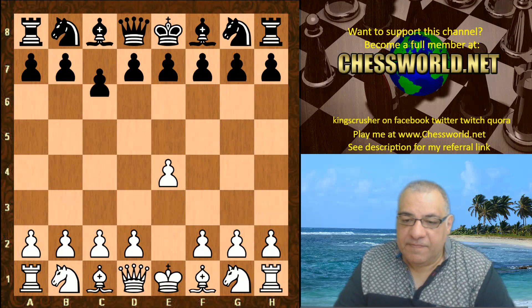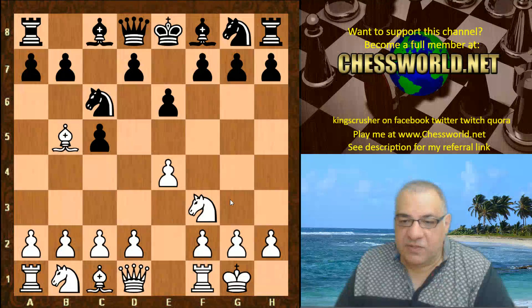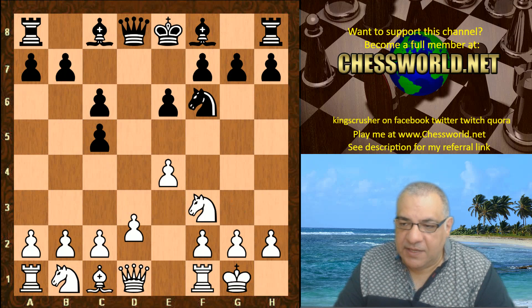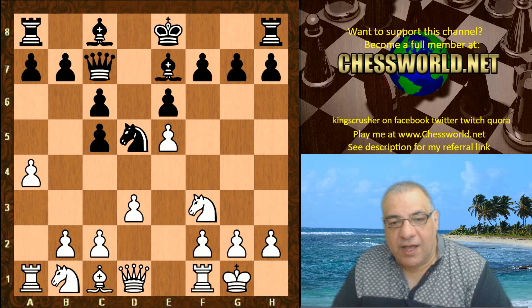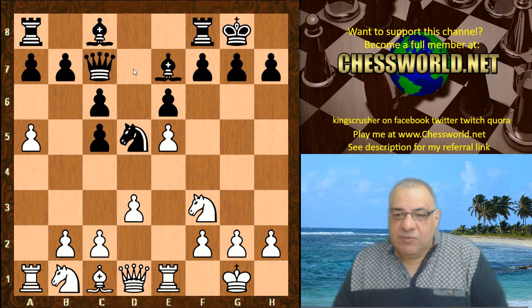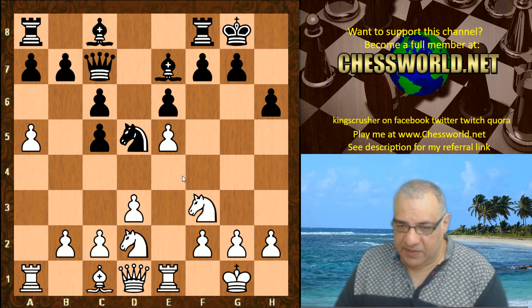E4 from Leela. C5 Sicilian defense, Nf3, Nc6, Bb5, e6, white castles. This is the end of the book given to both engines here. So Nf6 was played, Leela took on c6, dxc3, Bg7. Now a4 was played, Qc7, e5, Nd5, and now a5, black castles. Re1 — white has a comfortable grip on the dark squares here.